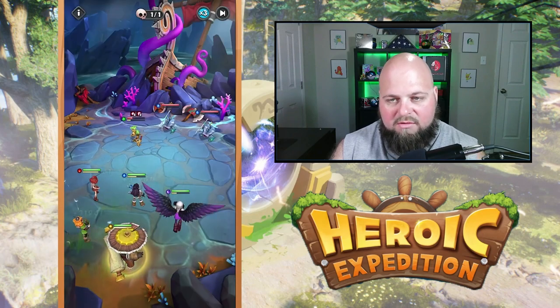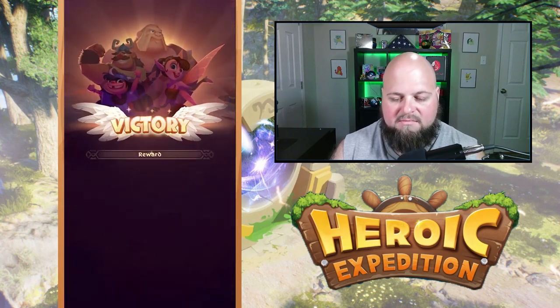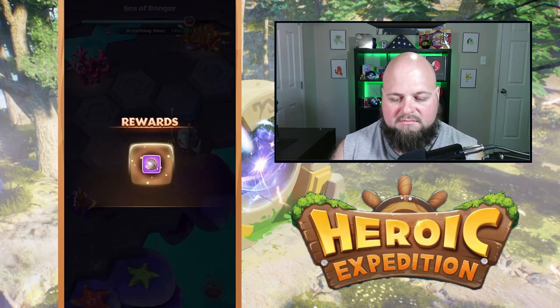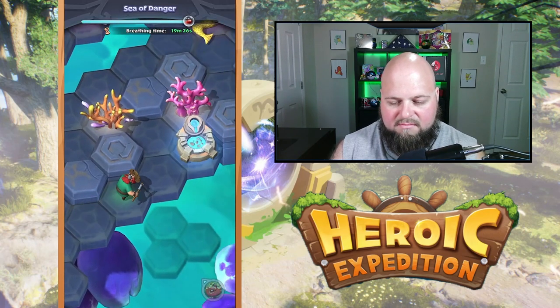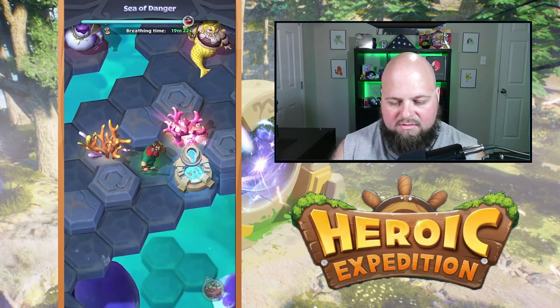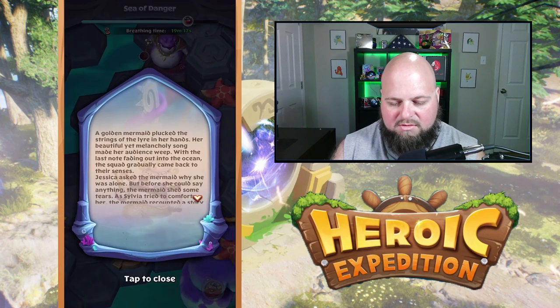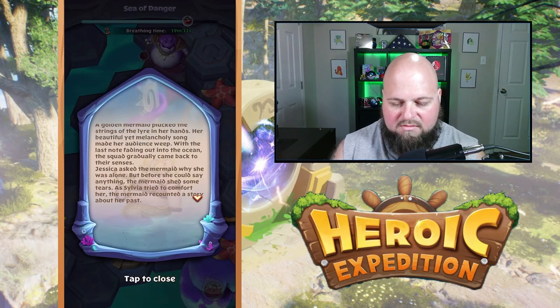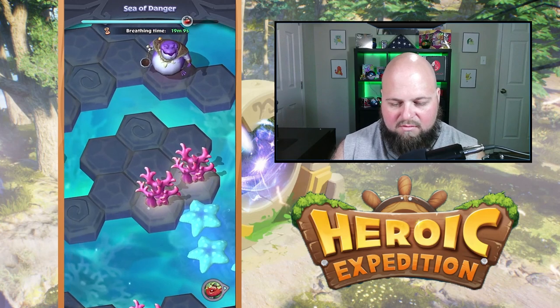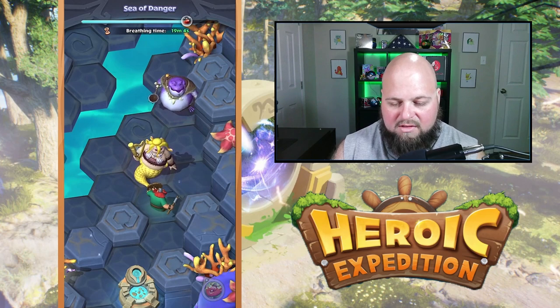As long as you walk the whole area, you'll find all the chests — it's not a big deal. Come up, you can use your heal there, and we're going to use another pearl. Then we're going to talk to the mermaid. She is going to spawn a gem. We're going to go get that gem.